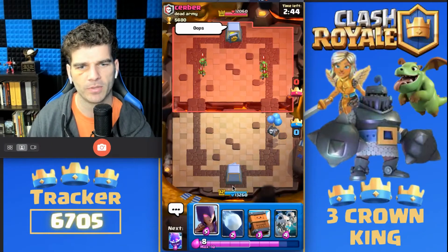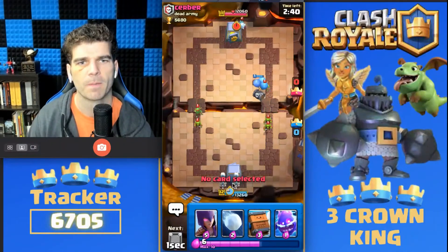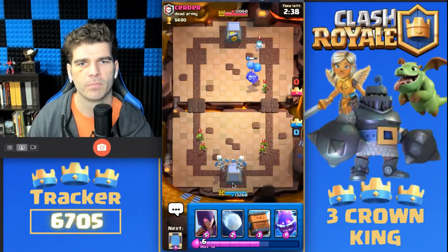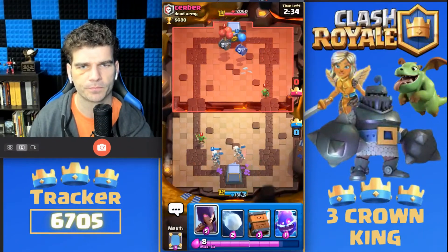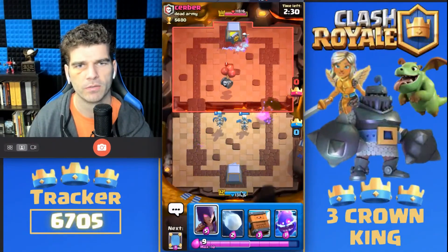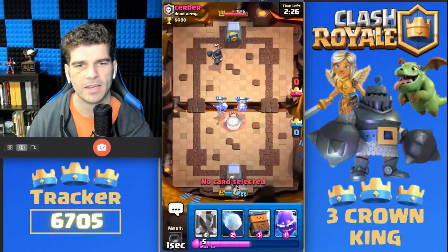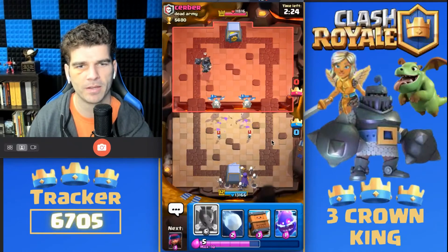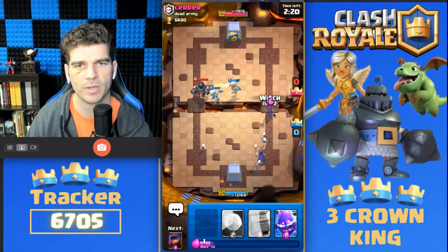Goblin Gang level 1 comes out — interesting. We'll get our Skeleton Dragon down. That's just fine and dandy. There's a Mega Knight. Now we're probably actually going to double Witch here, because the Mega Knight is something that we don't want to deal with.